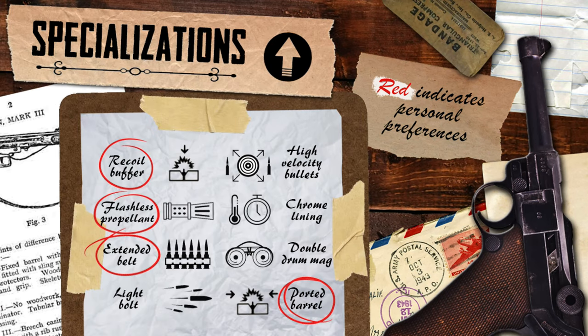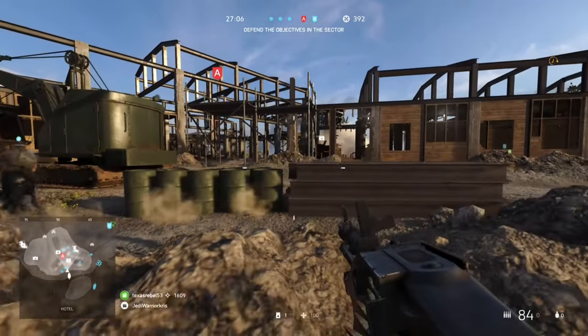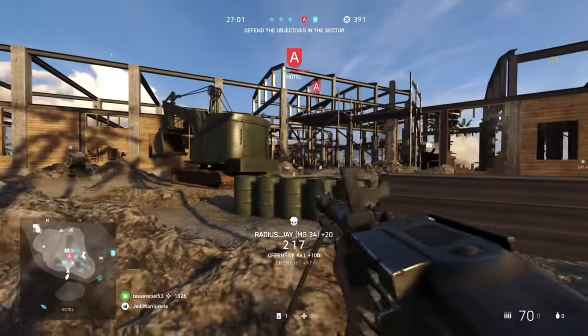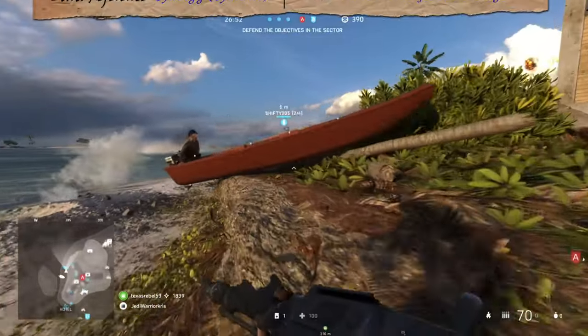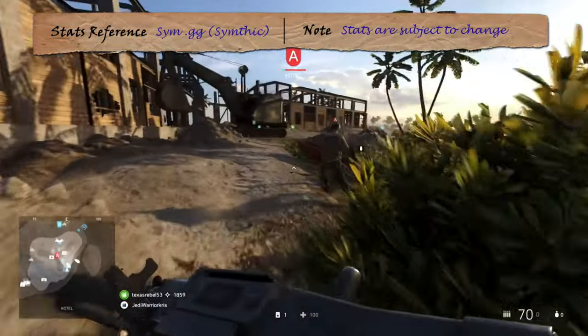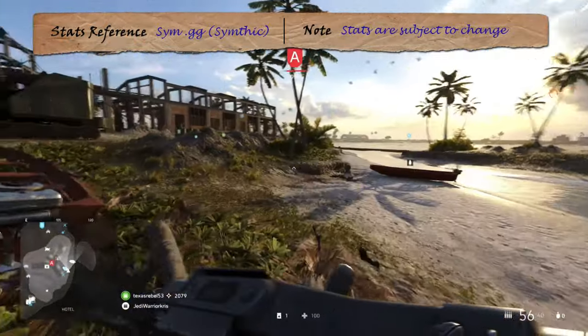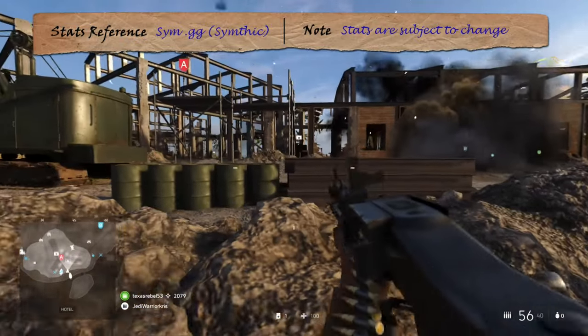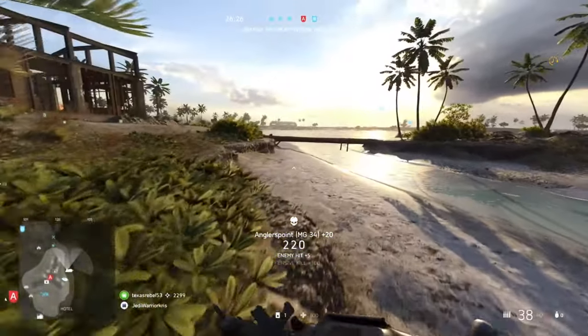Looking at the specialisations, the MG34 has access to recoil buffer top left and high velocity bullets top right, reducing vertical recoil or increasing bullet speed respectively. Upward kick is already relatively low and easy to manage, so I'd prefer to drop it further with the recoil buffer, as high velocity bullets don't give too much benefit at the gun's optimal medium range. In the middle of the spec tree, you'll find flashless propellant and extended belt on the left, doubling ammo capacity while reducing muzzle flash, and on the right, chrome lining and double drum mags. I'd opt for the left side personally, as the larger belt gives you a 25 round advantage over the drums, and flashless propellant helps conceal your position better, which seems like the more useful trade-off overall.